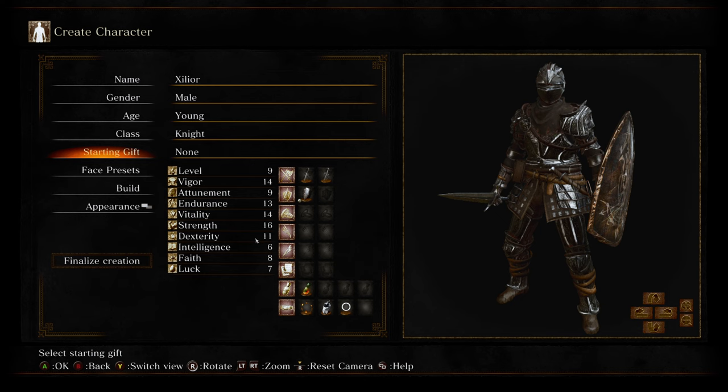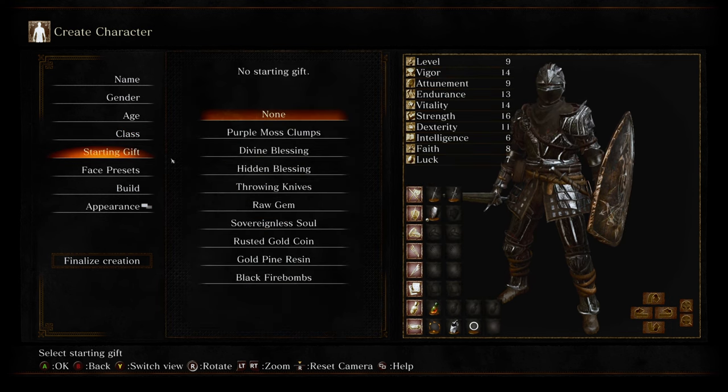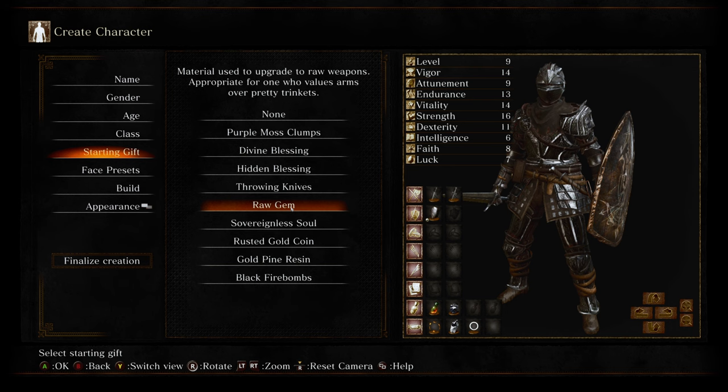I know normal Dark Souls 3 has a pretty early Uchigatana — 16 dex and 11 strength if I recall. I have finished Dark Souls 3 multiple times, but it's been more than 5 years since my last playthrough. I did delve into it for a couple of hours trying to make the reshade, just so I don't get spoiled much on Archthrones, because it's got a completely different start. I'm not gonna customize my character; what I care about is the starting gift. There's a raw gem — I don't recall what it actually does, whether it's like a heavy infusion type or gives dex scaling or strength scaling.